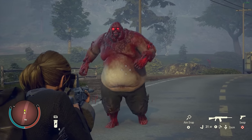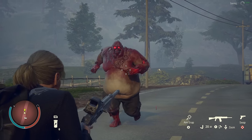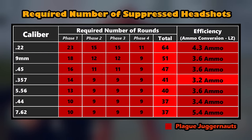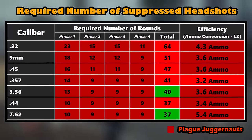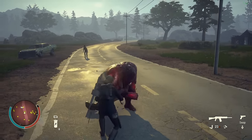Tip 10: Juggernauts and plague juggernauts are protected by a game mechanic that will not let them die to less than 28 and 36 bullets respectively. Looking at the data, there is almost no difference between 5.56 and 7.62 when used against juggernauts, so using 7.62 against juggernauts is pointless.